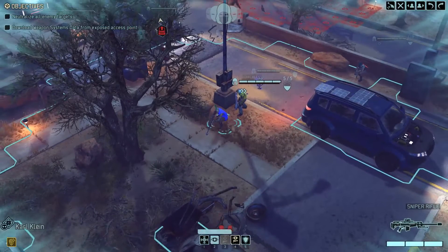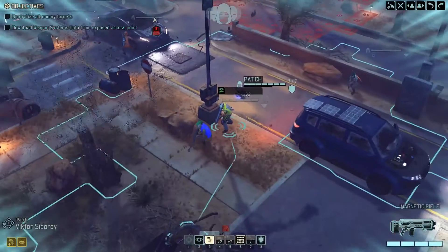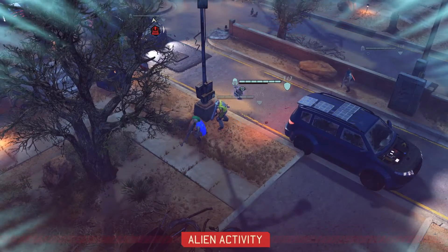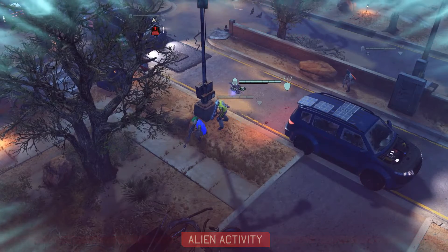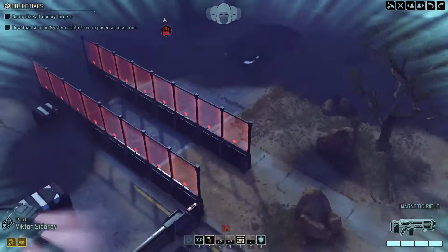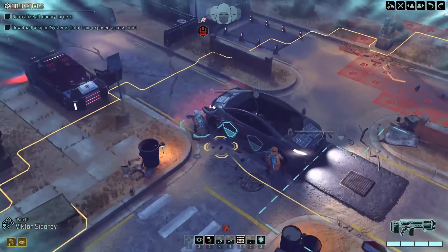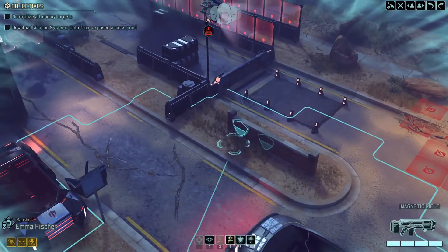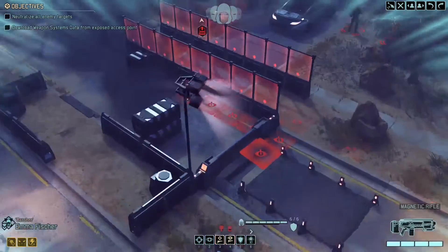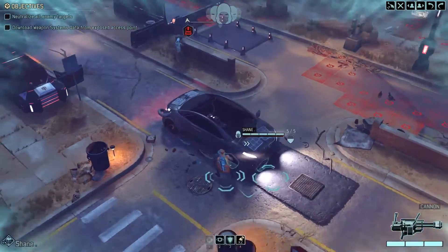Putting units on overwatch — pistol overwatch won't engage because they're still concealed, but if enemies reveal one of them, they can retaliate freely. The enemies are moving — they've gone further away. Find them. There they are. I think it's time to start the attack.